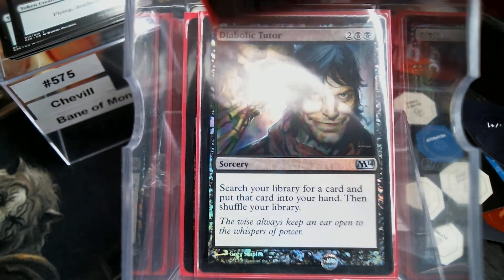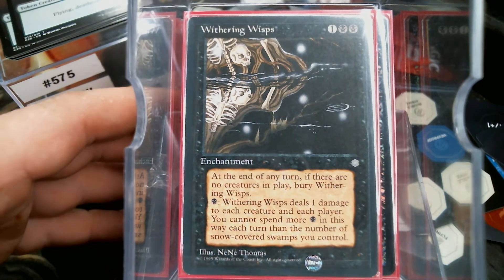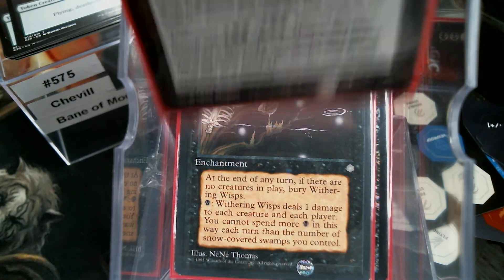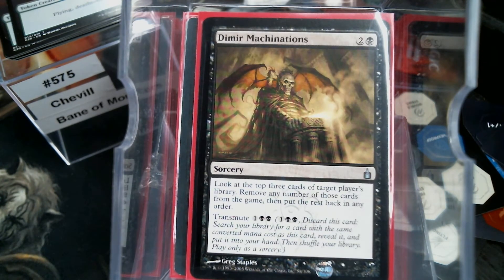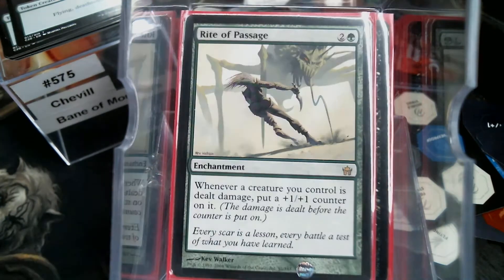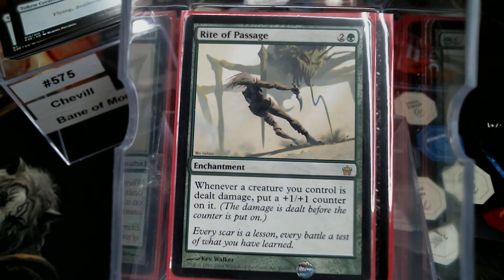In Ice Age, we got a cheaper version, albeit three mana, and you've got to only use Snow-Covered Swamps — so I'm using Snow-Covered Swamps. Dimir Machinations will find it as well because of the transmute ability. Then I realized Rite of Passage is the card. It's also three mana, so Dimir Machinations can go tutor it up as well. And with Pestilence, this is the way.